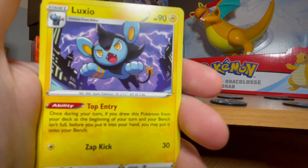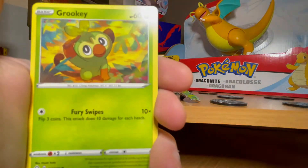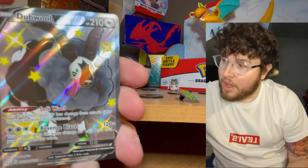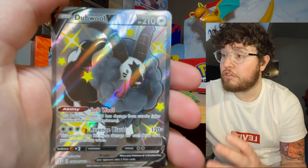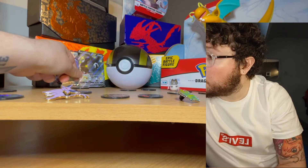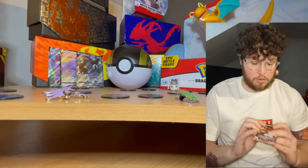Straight in — Floatzel, Luxio, Rusted Sword, Shinx. He looks a bit cheeky there, a little bit of gas in the background. We've got Horsey, and then — oh! Shiny V card! A shiny Morpeko! I've never seen a shiny one of those. They talk about the black sheep of the family — maybe that's why they've gone for the black. It's a shiny double! Another hollow at the end as the rare. That is another great pull — I am ecstatic with that!